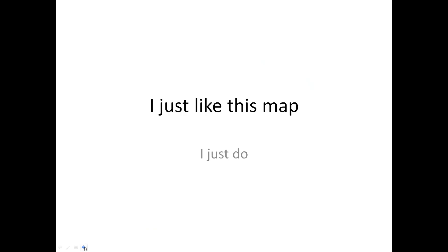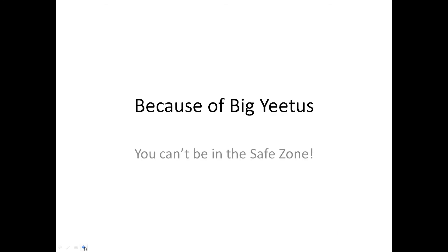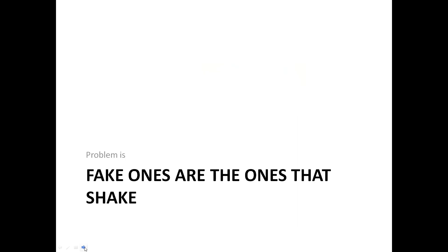Number 6, The Whirligig. I just like this map, I just do. Number 5, Hit Parade. We are now in the top 5. Because of Big Yidus, you can't be in the safe zone. Number 4, Tiptoe. You wait for someone to get a real tile. Problem is, the fake ones are the ones that shake!